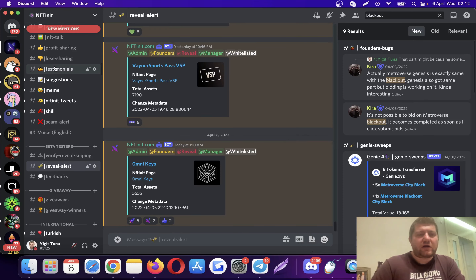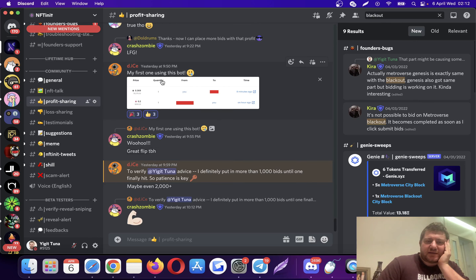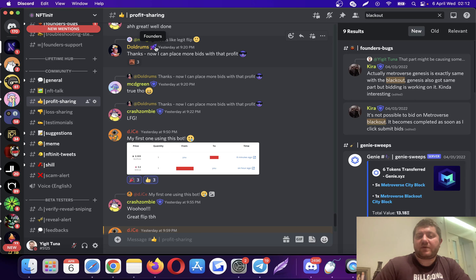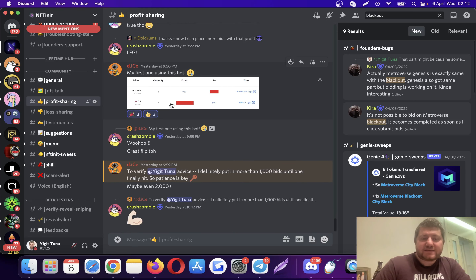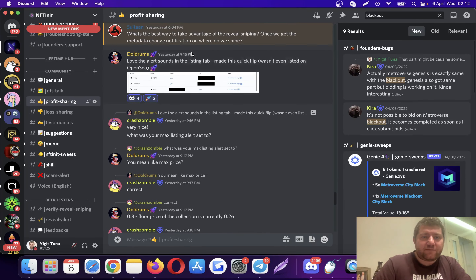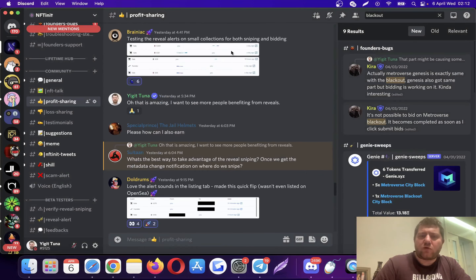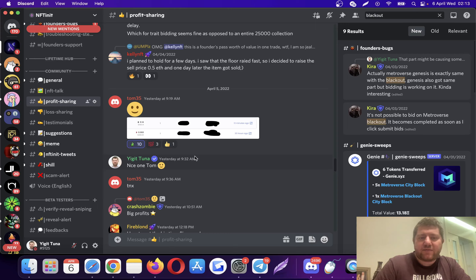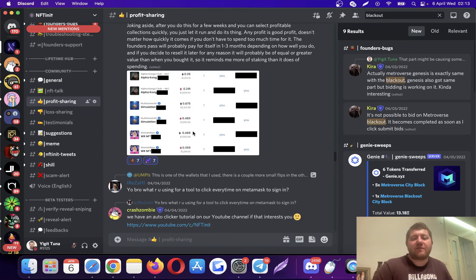Let me actually go to our Discord and show you the profit sharing our members are doing. This user, Dice, is a free user — he managed to make some profit, not super big, but still a profit. Doldrums is a founding member — you can tell by the little rocket icon. Then there are founding members with bigger profits — there are small ones, big ones. Brainiac has been posting all day with small ones, and then there are some with a couple of ETH. There are various profit sizes.